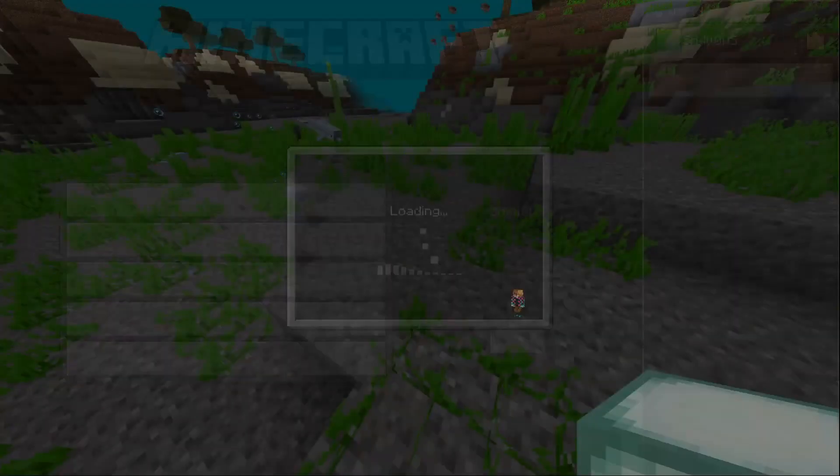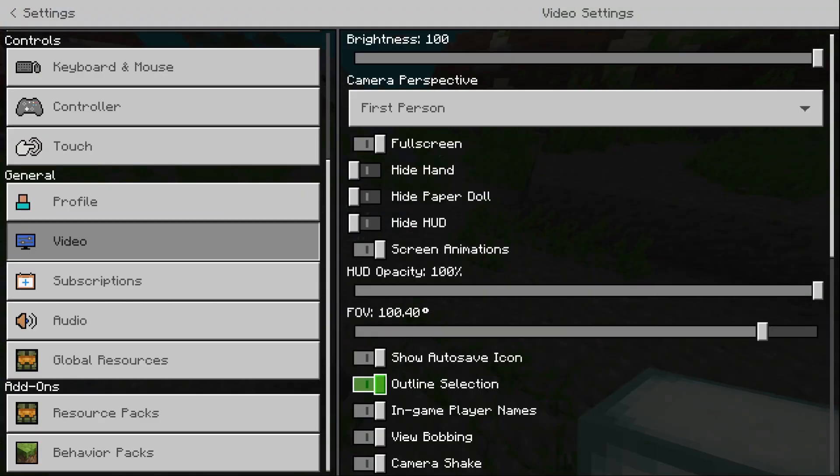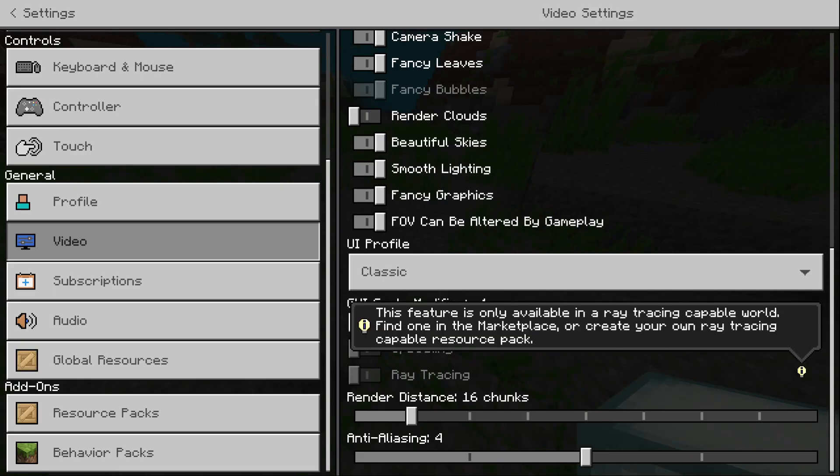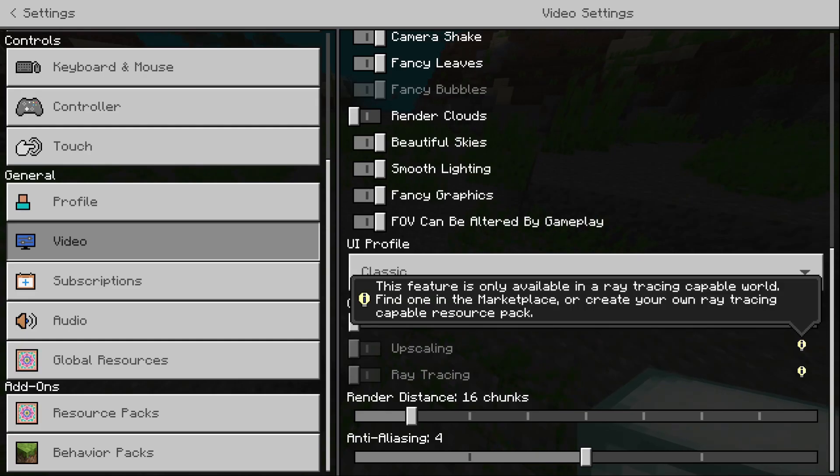But let's check in Settings — Video Settings. I cannot turn on DLSS or Ray Tracing. And I have an RTX-capable resource pack, and it doesn't let me download any of those worlds that are Ray Tracing-capable.